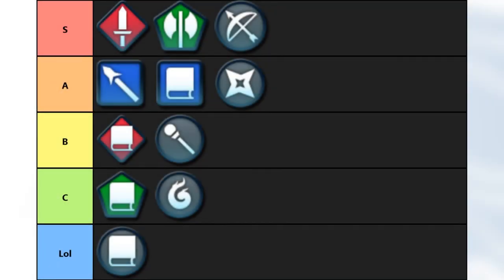So I got five tiers: S, A, B, C, and Lull. Lull is pretty self-explanatory and it keeps going up and up. Whatever has the most quality, the most variety, the most bang for their buck essentially.